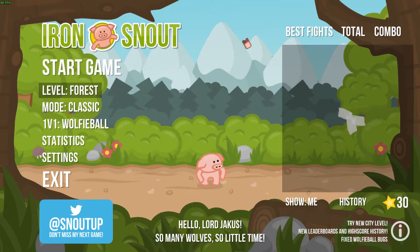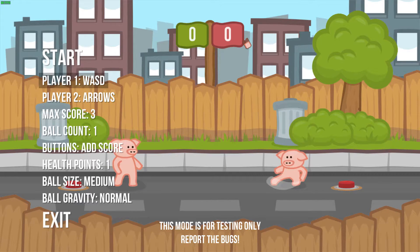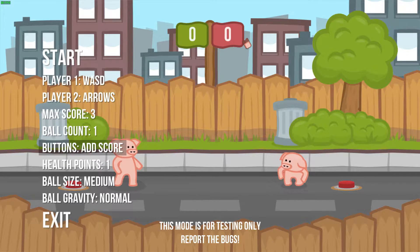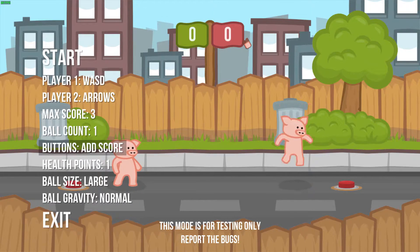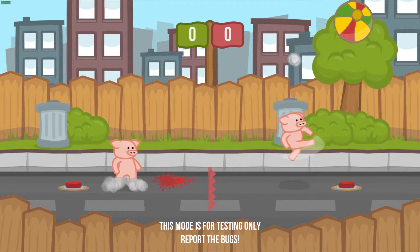You can change the level - currently I've got the forest level. There are two modes: one HP fights, or classic where you've got a health bar and you try and fend off as many wolves as you can. And there's a one-versus-one Wolfie Ball mode - it's actually two-player where you can fight each other. Wolfie Ball - oh my god, it's 2D rocket league with pigs!